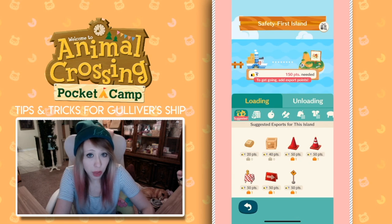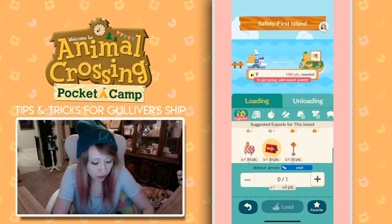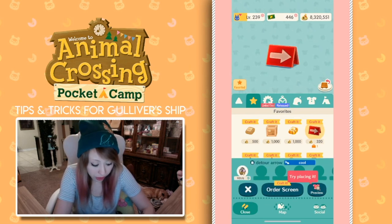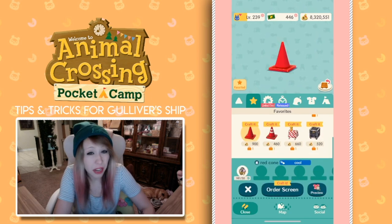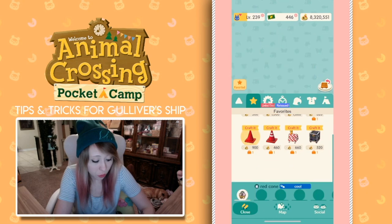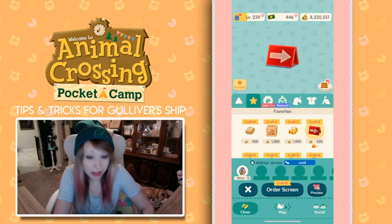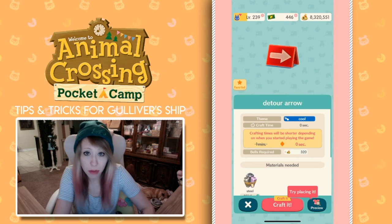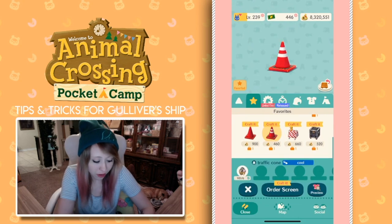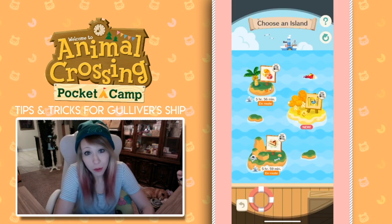This island also needs 150 points to export. So we're going to favorite all of these items so we can compare them in the crafting section. This item only takes six steel. This item takes 30 — so already the first item is looking better. This item also only takes six steel, and this item only takes six steel. So we already know we're not going to craft this cone — we can unfavorite that. Let's compare these three items by time: this only takes one minute to craft, this takes one minute, and this also takes one minute. So I can just pick whatever. I'll craft this little detour arrow three times and send that ship off. Now I just gotta wait until I get my cheesecake snacks.